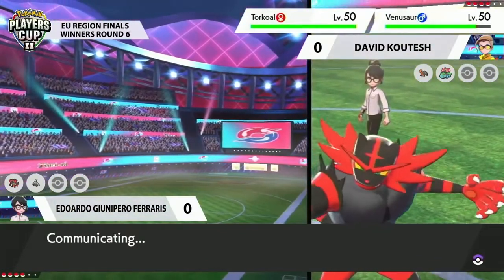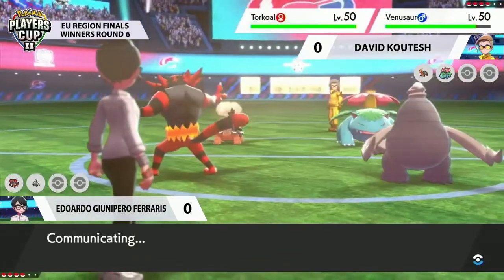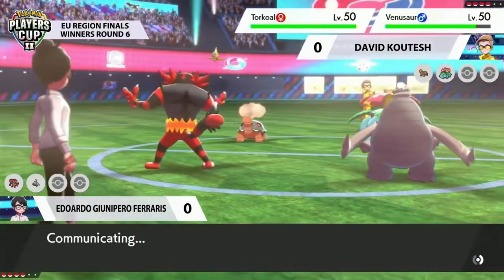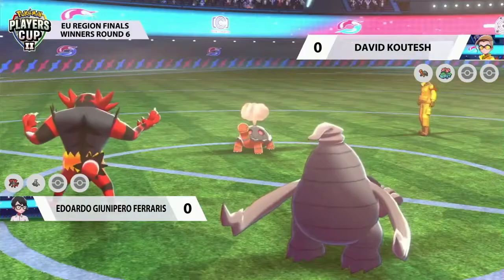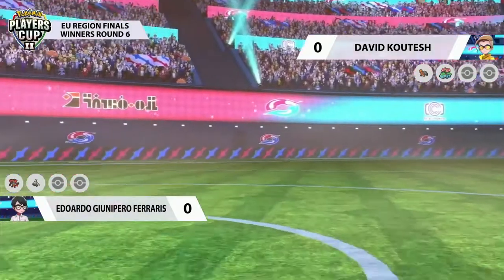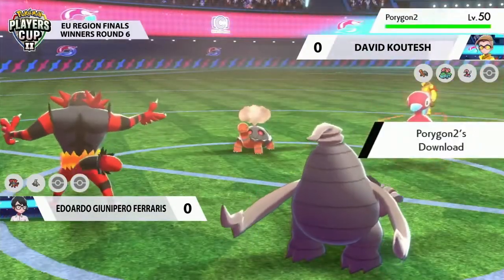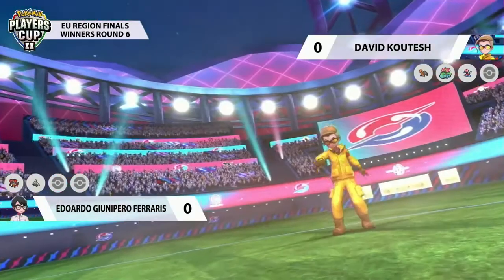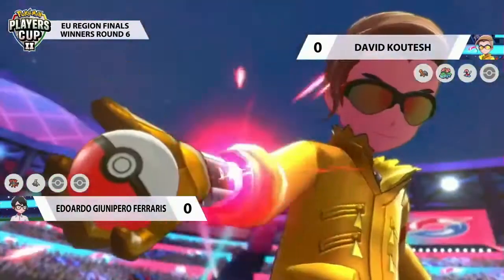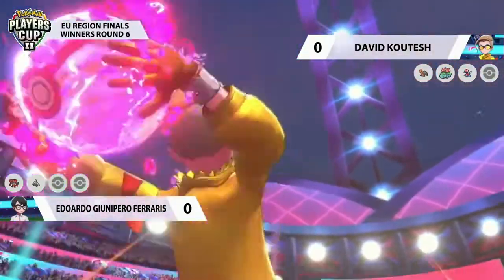Trick Room is up — that could be absolutely vital for Eduardo. We have to see if David can just play comfortably within that Trick Room. I think so with a Torkoal. Eduardo must have a game plan for this one. We're going to see a switch out here; Venusaur is not going to be able to do nearly as much in Trick Room. Let's get Porygon-2 out onto the field, who will be able to do some things within Trick Room itself, or even reverse it with a potential Trick Room of its own.